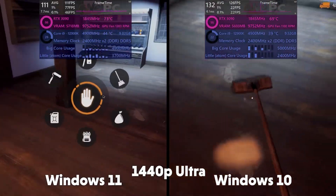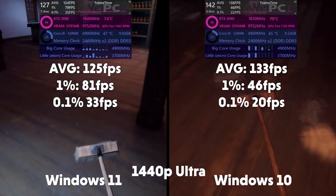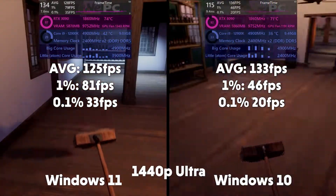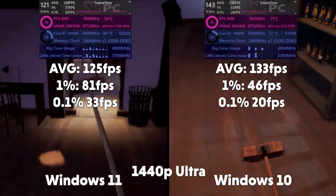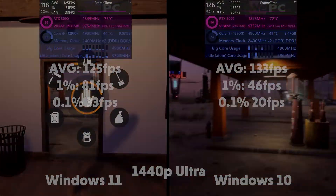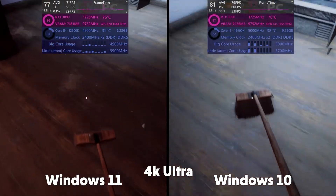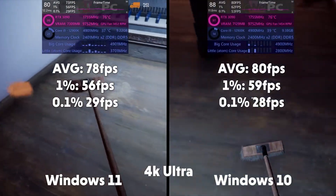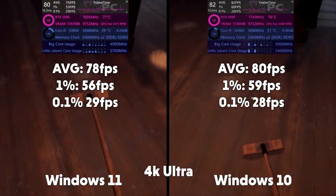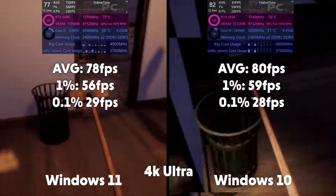Gas Station Simulator next — a notoriously unoptimized game, especially in Windows 11, as you can see. 125 FPS average, 1% of 81 and 0.1% of 33 for Windows 11. Windows 10 giving us 133 FPS average, 1% of 46 and 0.1% of 20. And in 4K, the core utilization again being very poorly optimized on Windows 10. Average FPS reading 78, 1% of 56 and 0.1% of 29 for Windows 11. Windows 10 giving us an average FPS of 80, 1% of 59 and 0.1% of 28.